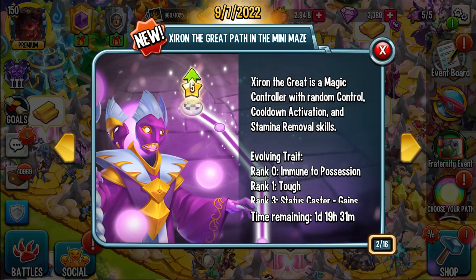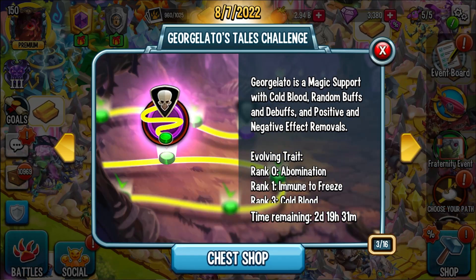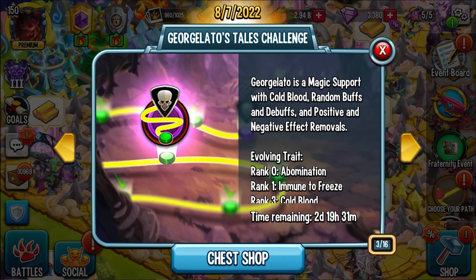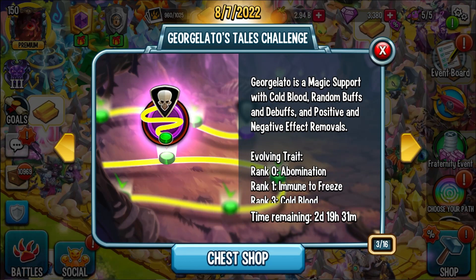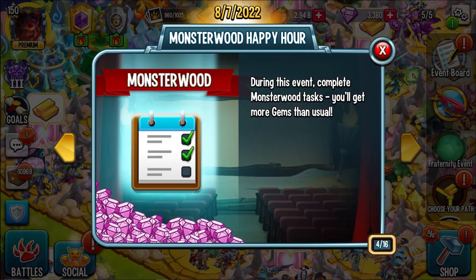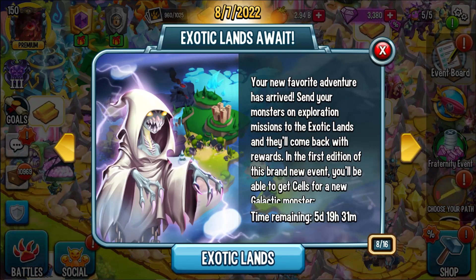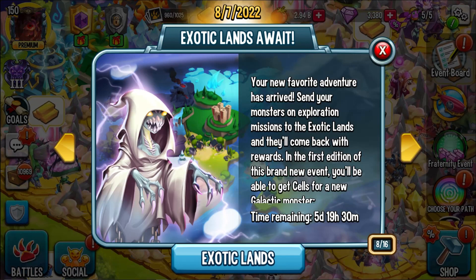We have Zyron the Great — remember, these are like previous paywall monsters that are now available for everyone to get. We have the Jargelato's Tales Challenge; I completely forgot this was going on, it is going to cost me quite a bit in gems now. We have Monsterwood Happy Hour, Frat Events, King of Gems Events, have your say, Exotic Lands — okay, this is what I'm excited about.